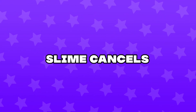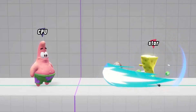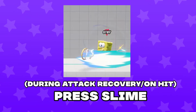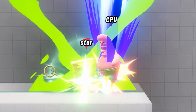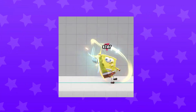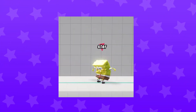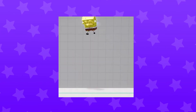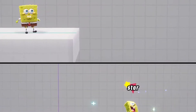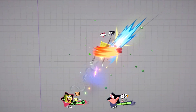One of the more advanced techniques with slime is the slime cancel. Slime cancels allow you to use a bar of meter to cancel your current attack into basically anything. To do this, press slime during the recovery of your current attack — it will freeze your opponent for a few frames so you have some time to continue your combo. When you slime cancel, you'll go right back into your idle animation, which means you are freely actionable immediately afterwards. Keep in mind that your next attack won't be as strong, so don't try to finish with a strong attack unless your opponent is very close to the blast zone.